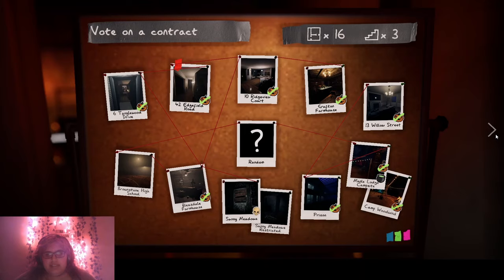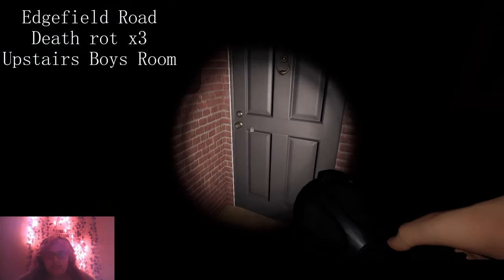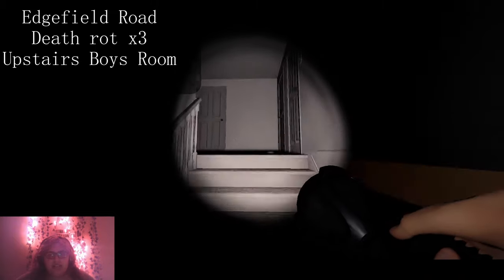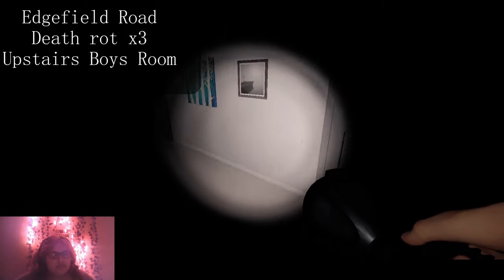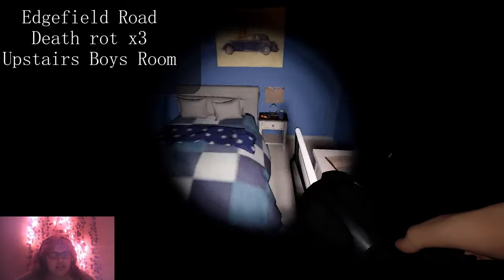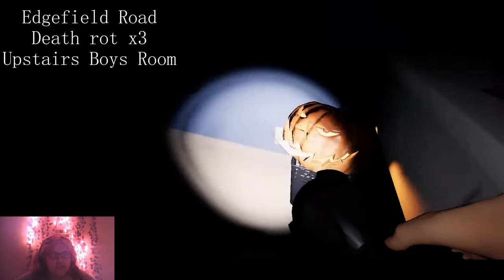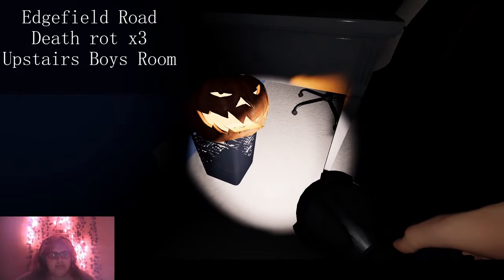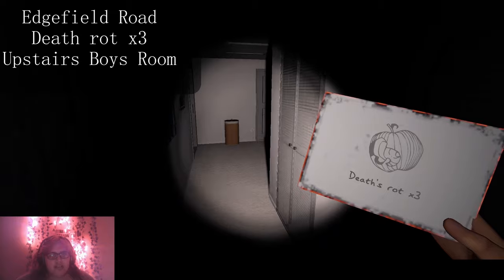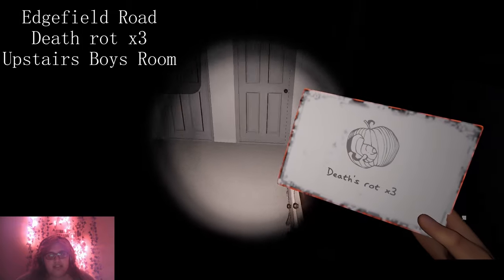This is Edgefield Road. On Edgefield Road, you're going to come up the stairs and then go to this room at the end. It's going to be right here in the boys room. And you got your three death rot — those are pumpkins that have death rot.